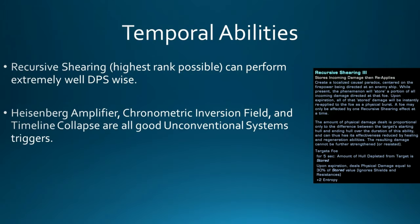Moving on to Temporal abilities — there's a handful of useful ones. From a DPS standpoint, Recursive Shearing with Lieutenant Commander or Commander Temporal seating will do quite a bit of damage. You mark it on a target, and whatever damage you and your team do over five seconds, you get a portion back as bonus damage at the end. At rank three, that's 300k additional damage for one million dealt. The other temporal abilities — Heisenberg Amplifier, Chronometric Inversion Field, and Timeline Collapse — are all insanely good Unconventional Systems triggers.